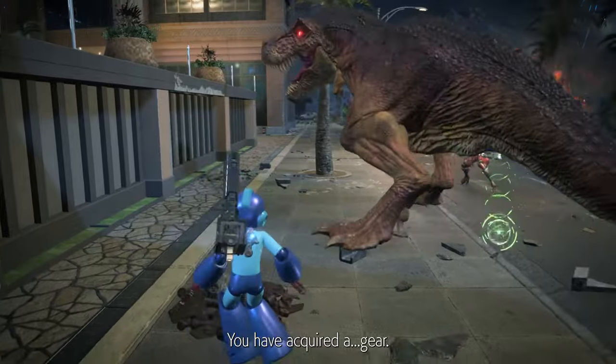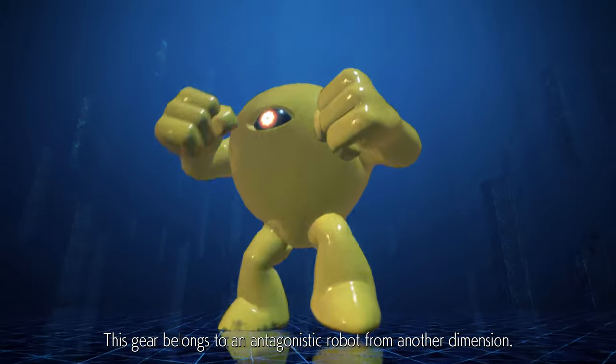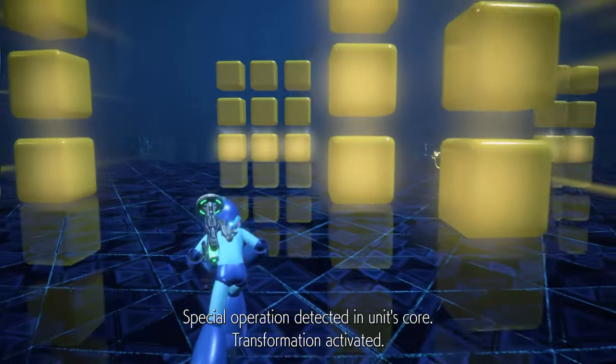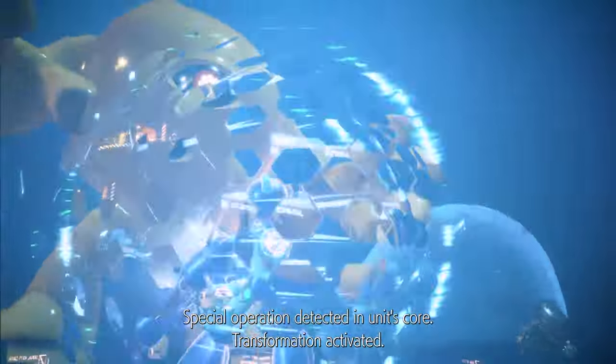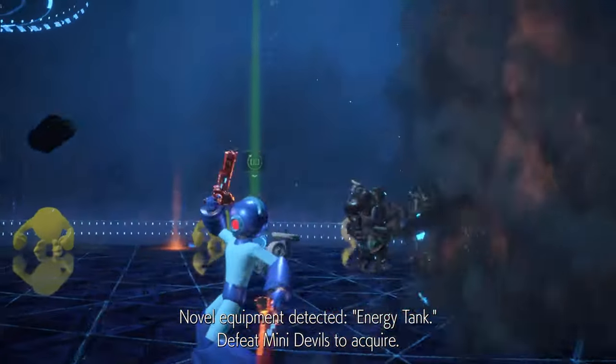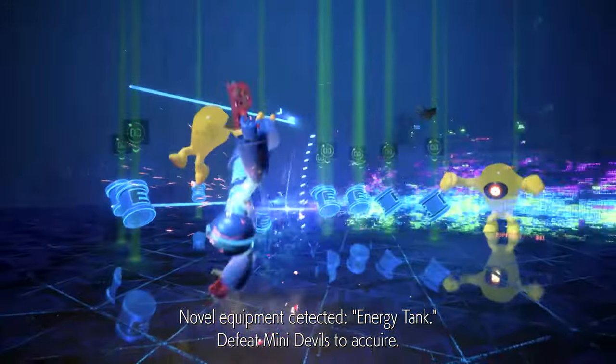You have acquired a gear. This gear belongs to an antagonistic robot from another dimension. Special operation detected in unit's core. Transformation activated. Novel equipment detected — Energy Tank. Defeat mini devils to acquire.